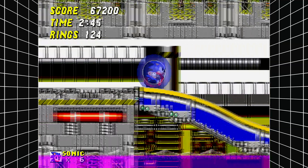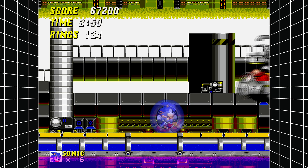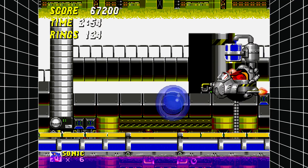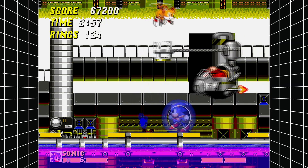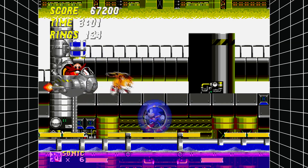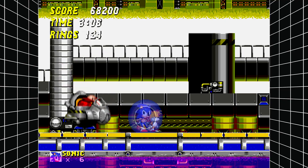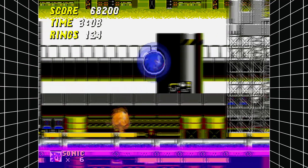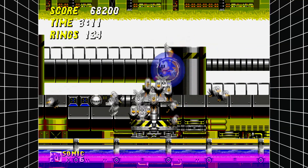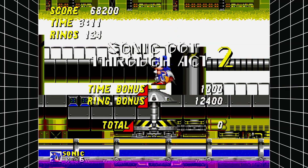Just keep on keeping on. Alright, Eggman — show yourself. There's one nice thing about playing with Tails: he can basically hit Eggman as well, which kind of doubles your damage. And just like that, Eggman is done. So we're going to keep on going — free the animals! Bald Eagles, yeah! And bunnies. America and Looney Tunes — let's go.